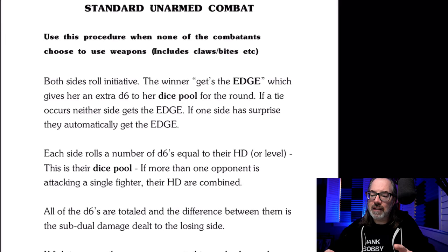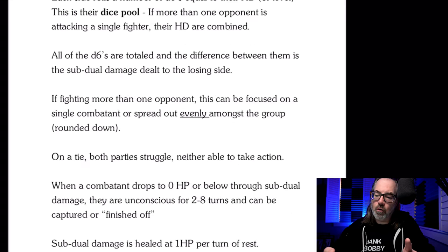Each side rolls a number of D6s equal to their hit dice or level — this is their dice pool. If more than one opponent is attacking a single fighter, their hit dice are combined. All the D6s are totaled and the difference between them is subdual damage dealt to the losing side. If fighting more than one opponent, this can be focused on a single combatant or spread out evenly amongst the group rounded down. On a tie, both parties struggle, neither able to take action. When a combatant drops to zero hit points through subdual damage, they are unconscious for two to eight turns and can be captured or finished off. Subdual damage is healed one hit point per turn of rest.